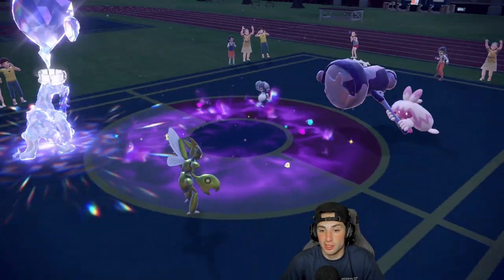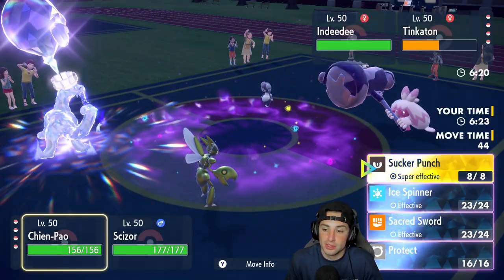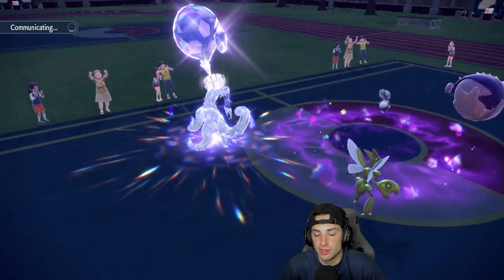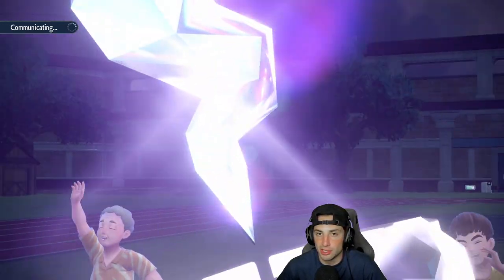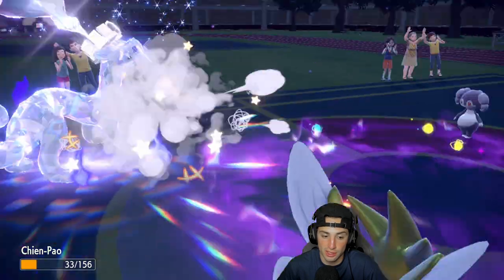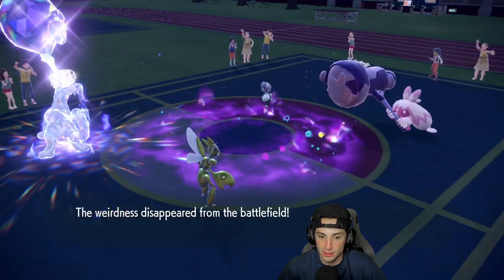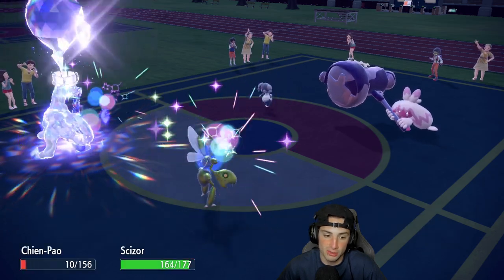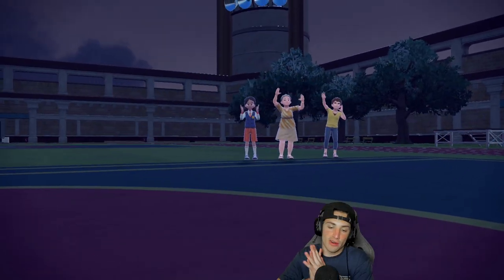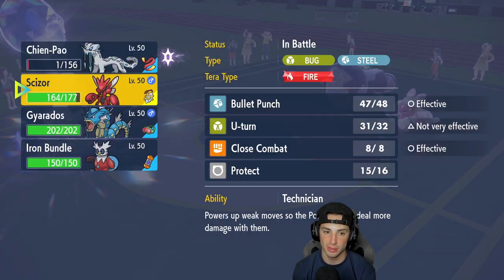Tinkaton uses Sword Dance and is now plus two — I'd rather it be plus one. I ice Spin after Indeedee goes for Follow Me, doing half damage. Chien-Pao's Focus Sash activates — that's big time, Chien-Pao gets a free Focus Sash activation. Now I can swap into Gyarados. Tinkaton is plus two so Intimidate Gyarados comes in hot to bring it down to plus one, and I'll get the Attack boost from Chien-Pao's Sword of Ruin ability. Gyarados comes out and they bring Kilowattrel back. It has Own Tempo — that changes things.